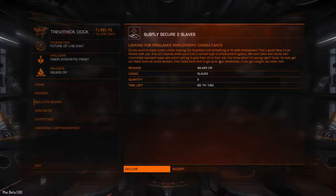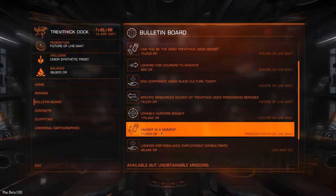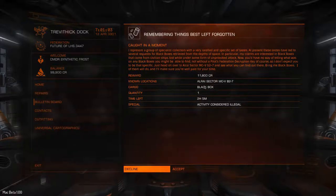This one wants you to bring slaves to this system - you would actually have to go out and find slaves any way you can and bring them back here. That can be very questionable legally. This other mission - if you don't mind doing illegal activity - is one of the better starter missions: all you have to do is go out and find a black box in open space, scoop it up in your cargo hold, come back, and you'll get 11,000 credits. That's pretty easy money.